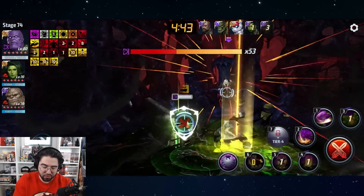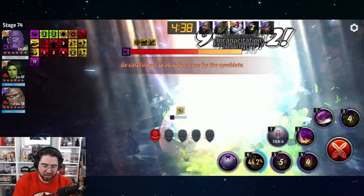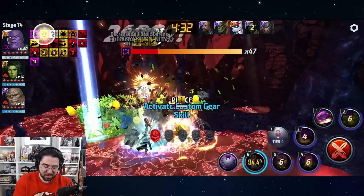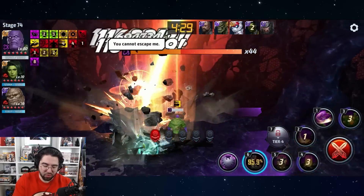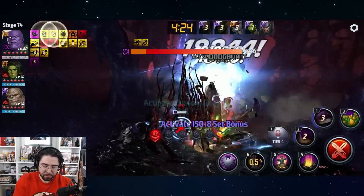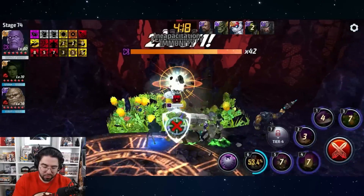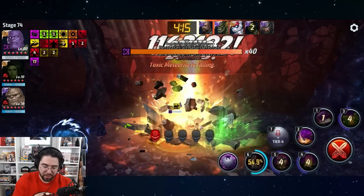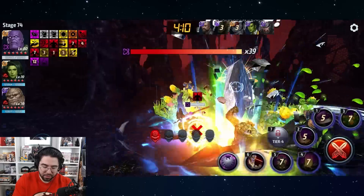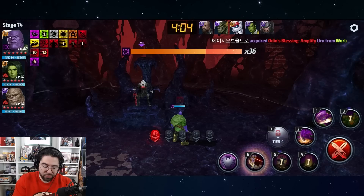With a character this expensive, you want to make sure you're getting your money's worth, and people are not feeling that way about Thanos right now. You definitely felt like you were getting your money's worth with Jean, and Jean is a very expensive character — but she delivers, she certainly delivers. She's actually still more expensive than Thanos — you can get Thanos for free at one star now in the shop for basically two million gold.